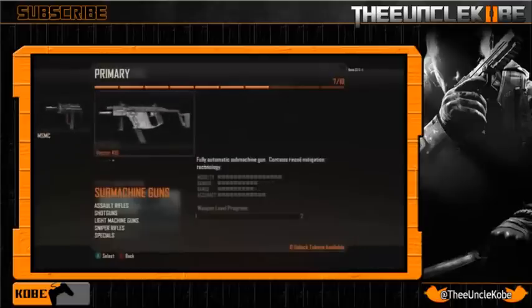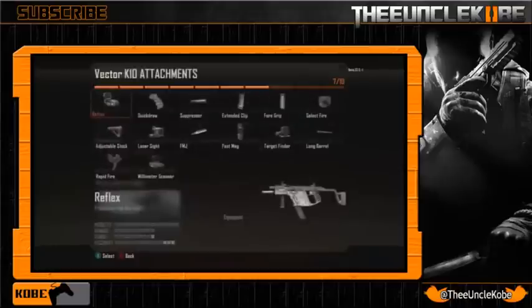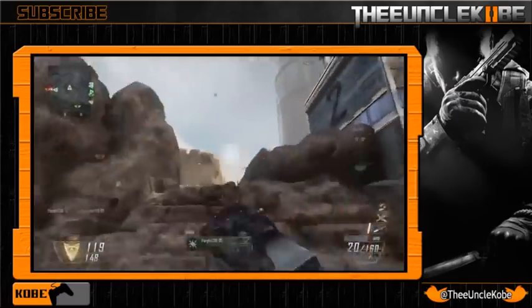Our last weapon is the Vector, making another appearance in the franchise — this time with recoil mitigation technology. In Call of Duty terms, that basically means attachments like buffers, recoil pads, muzzle brakes, vented barrels, or energy-absorbing butt stocks. In the attachments you can see a force grip, adjustable stock, and long barrel, which I'm guessing all help reduce recoil. However, with a damage of 10, range of 9, and accuracy of 12, I'm going to give this gun a B minus.